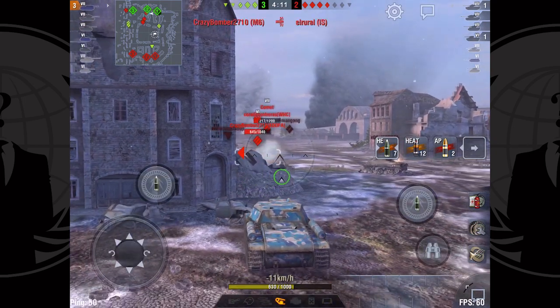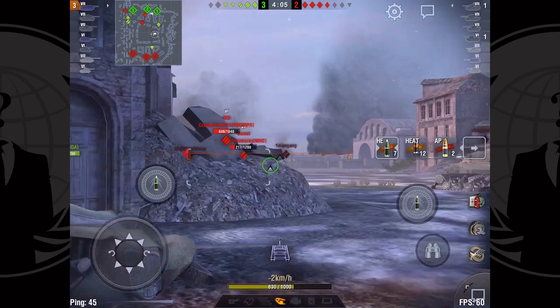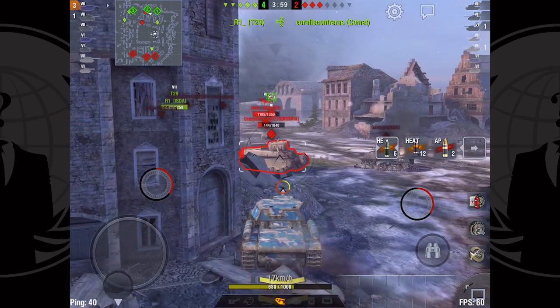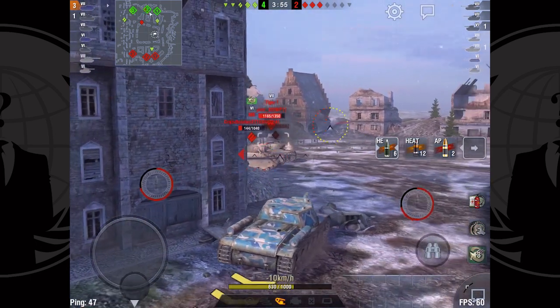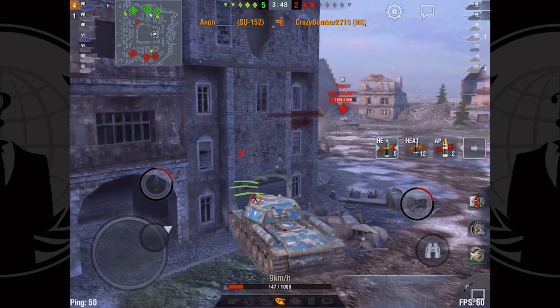I'm being careful because the M6 has the DPM and speed, with a max engine, to get around me — but I also know I can HE his side if he over-commits. He does come out but unfortunately I don't get a full roll, and now I've got two tanks charging at me. I'm just backing up and pop the adrenaline, trying to prolong this as much as possible and hopefully my team can help get the M6.